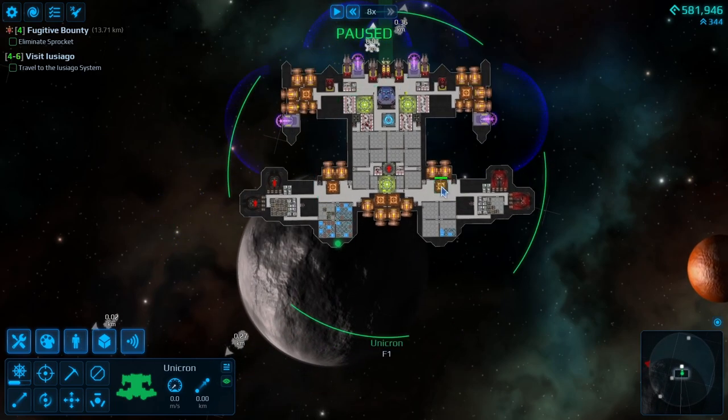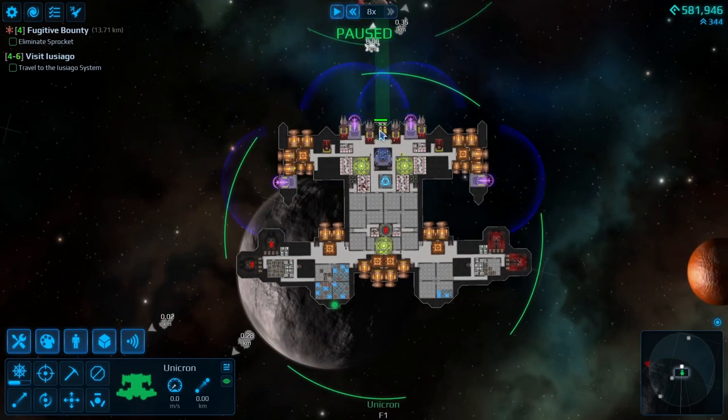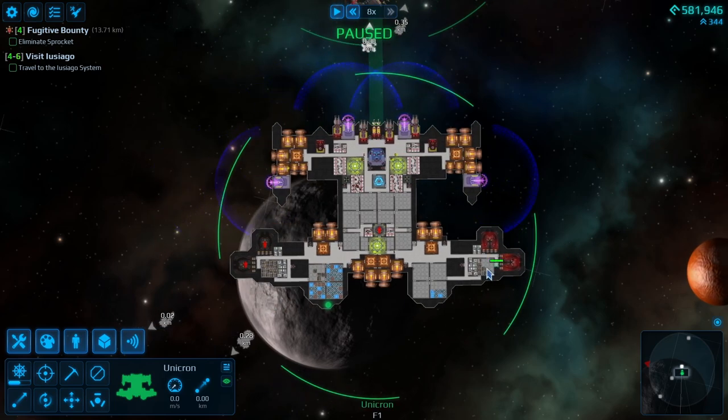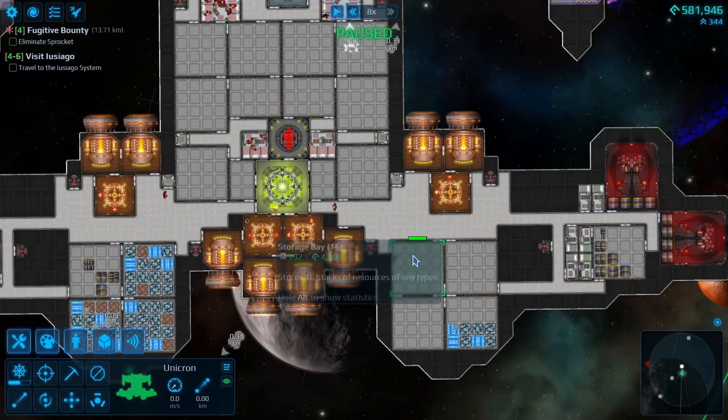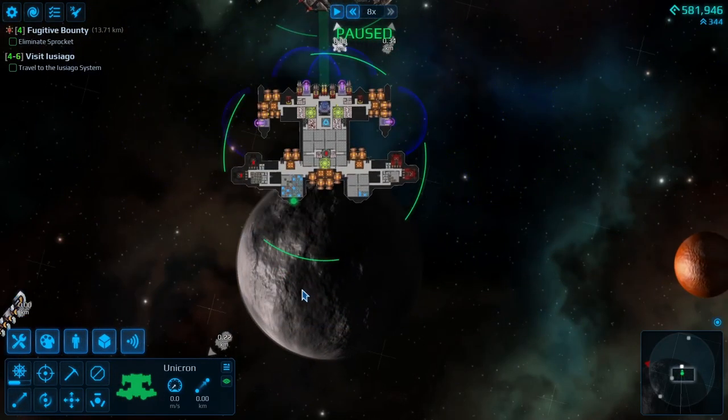This is going to really push our crew a little bit to the limits. I don't know if I'm going to have enough crew to do everything. I also added two disruptors in the front, so we're going to find out if we have enough crew to manage all this. We'll let the red shirts do their thing and see how it is.